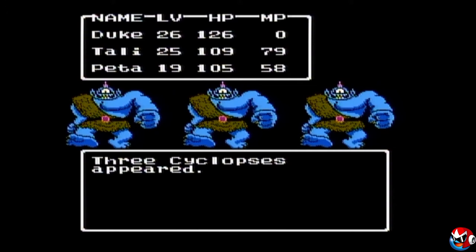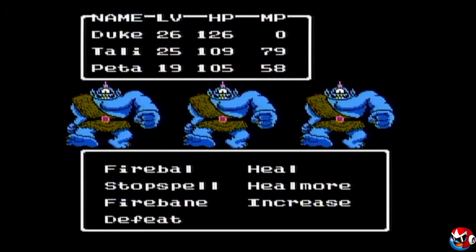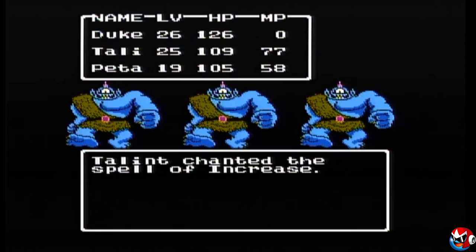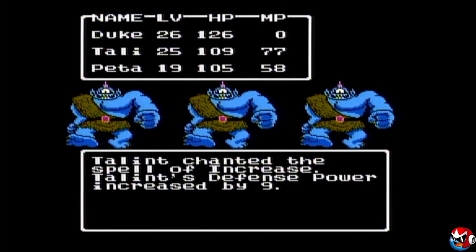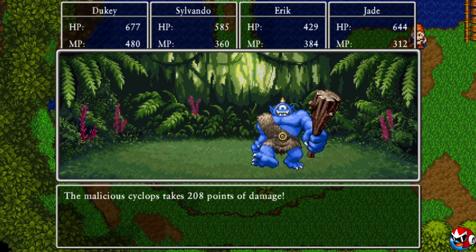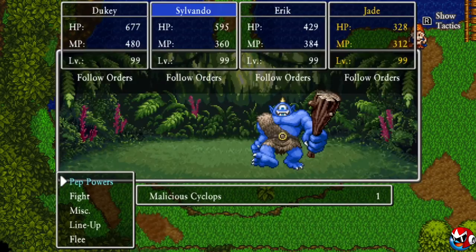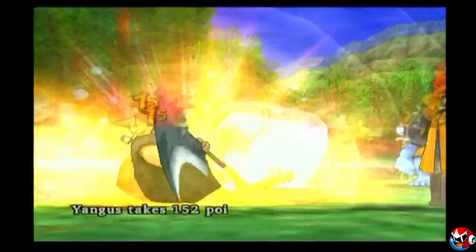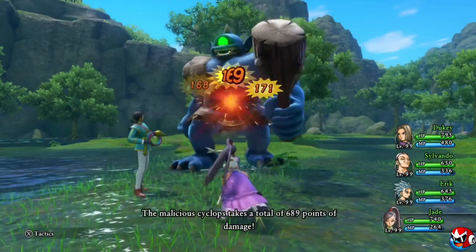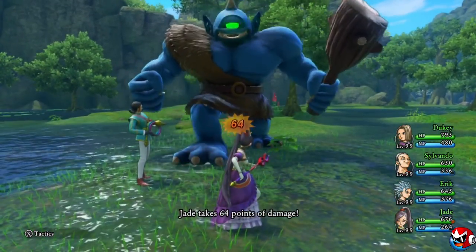Dragon Quest II's runner-up is none other than the Cyclops. It was so hard for me to choose between these two iconic monsters — both are probably in my top six or so Dragon Quest monsters of all time. The Cyclops is a giant one-eyed monster known for smashing its enemies to bits. There's nothing more terrifying than finally getting through the cave to Roan and running into one of these guys. These guys are great to grind on and were incredible to see in the newer games like Dragon Quest VIII and XI once you can see exactly how huge they are.